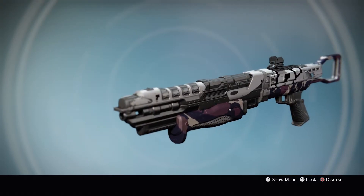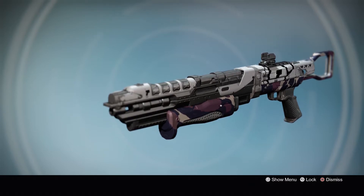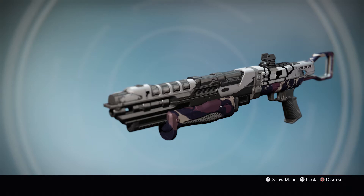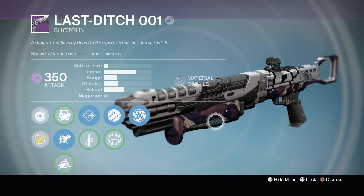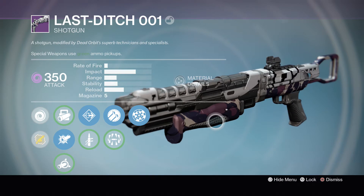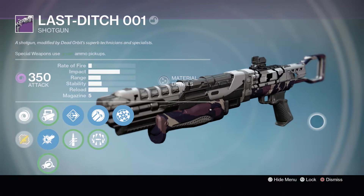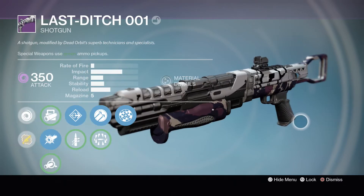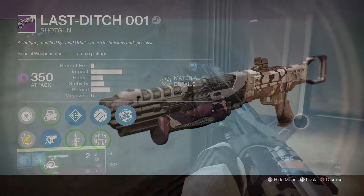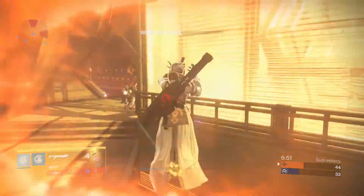When it comes to looks, I really like the shotgun — it has the Dead Orbit symbol on the side, the signature black and white from Dead Orbit. There's nothing super special about it that makes it stand out, but I like the simplicity of it. I was saying in the beginning this gun is great in the Crucible. If you're looking for a good shotgun, I can already tell you even before going into the games that this is a good shotgun you can just buy. Anyway, let me go into a game and show you what this baby can do.